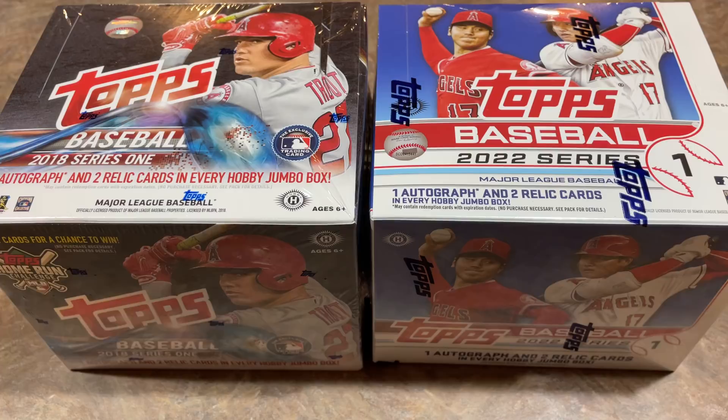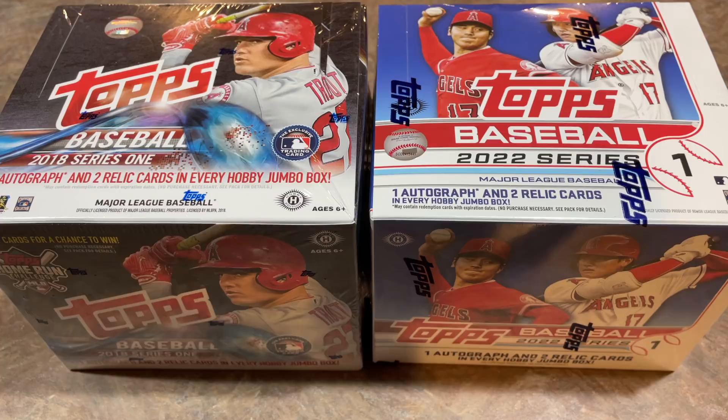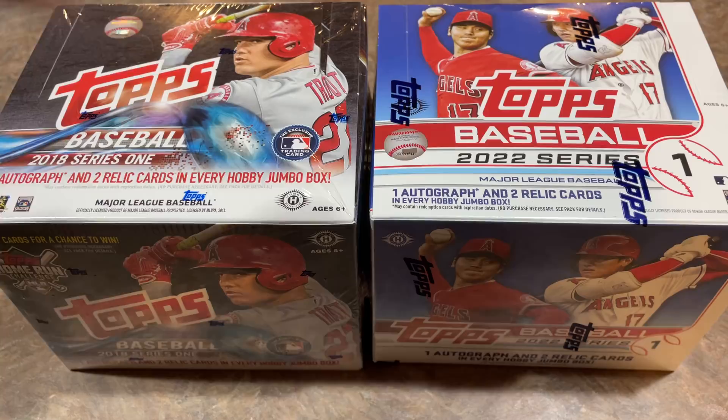Hey everybody, welcome back to another brand new episode of Face Off Friday. We've got a good one for you today. We've got jumbo boxes of 2018 Topps Series 1 versus 2022 Topps Series 1. This is going to be interesting, not only from the rookie hunt before us, but we're also going to take a close look at all the parallels we find in each. I'll be keeping track of the best cards to see which box is the best.